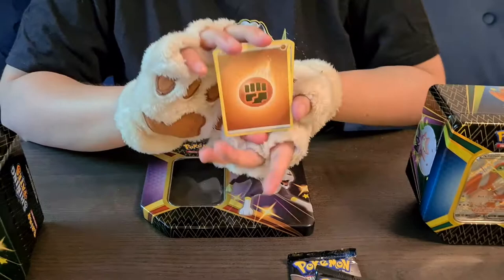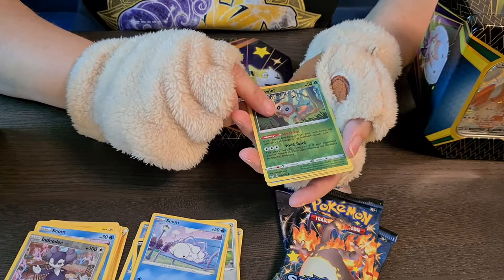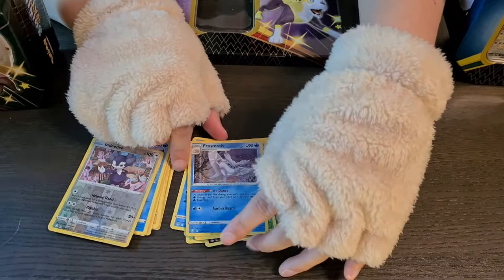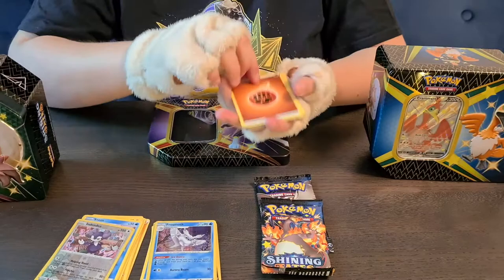Next up — let's hope this one is better. Fighting Energy, Ball Guy, Rusted Sword, Eldegoss, Chewtle, Spinareak, Cufant, Gossifleur, Snom, Braviary — also already have this, so my nephew is lucky again — and Frosmoth. I already have Frosmoth too, so I'm kind of disappointed. It's not that I hate Frosmoth but I already have these cards.